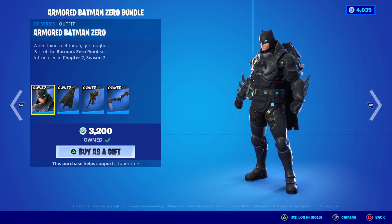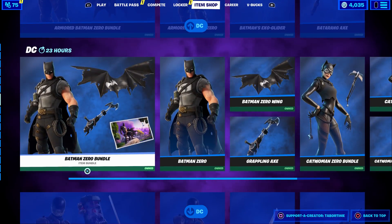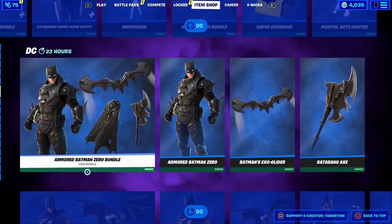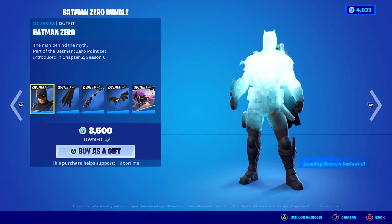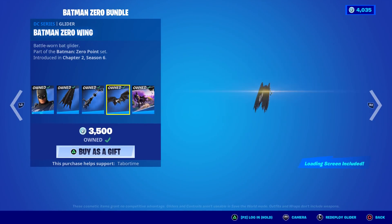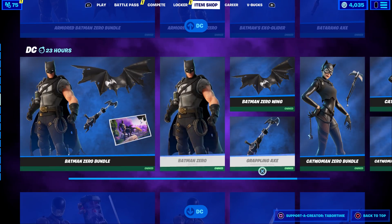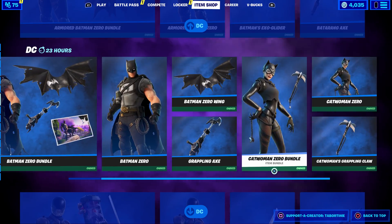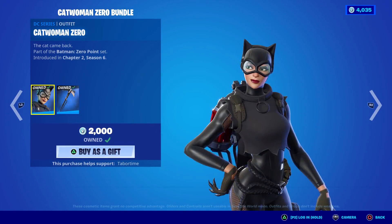Here's the Armored Batman Zero bundle with the Exo-Glider and the Batarang Axe. This is pretty cool — one of the better Batmans we've had, a little bit of a juggernaut feel. Between the two Batmans, I think the armored one is better, but that's just me. And then the new Catwoman — I knew we had a new one. It's solid, got a loading screen as well. The gliders are just okay for all the Batmans, not really a fan of any of those.